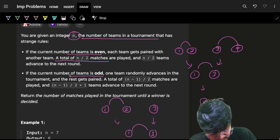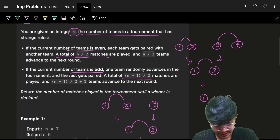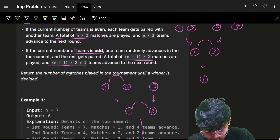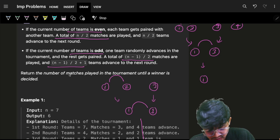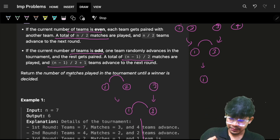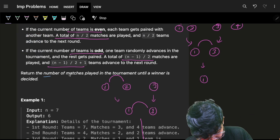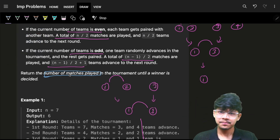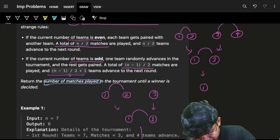You can see it follows a pattern: if the number of teams is odd, one team randomly advances, and the number of matches will be (n-1)/2. The teams which are remaining are those which advance to the next round. Ultimately, after all the rounds, what is the total number of matches played in the tournament?